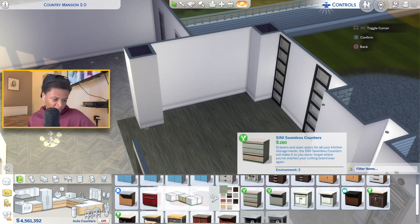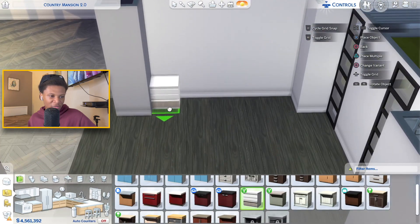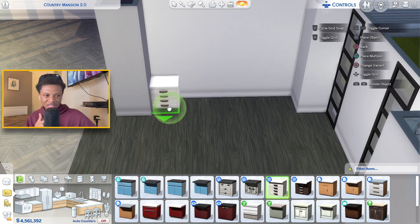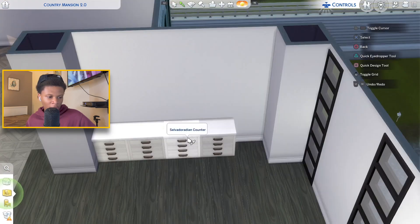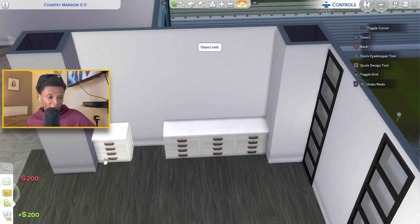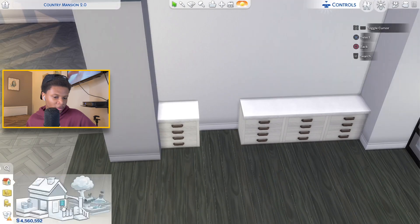I'm really stuck on which cabinets I want to use in this kitchen — should I use the Home Chef Hustle kitchen pack, or should I use this other kitchen pack? I think this is the Jungle Adventures one, I'm not sure. I'm gonna place one here on this end, remove this one, and I need bb.moveobjects on so I'll be able to place items where I want.